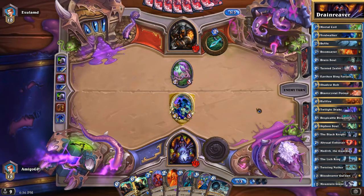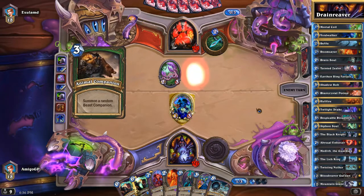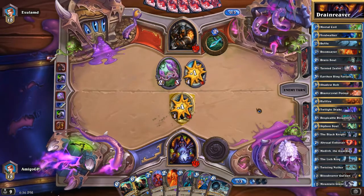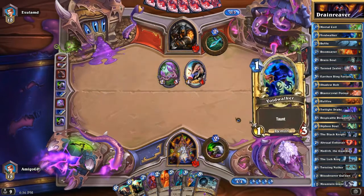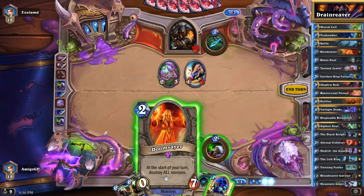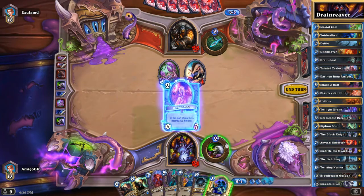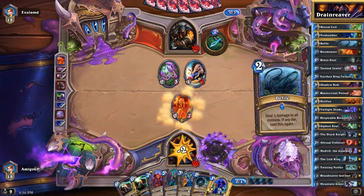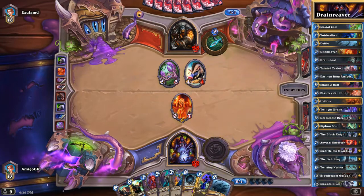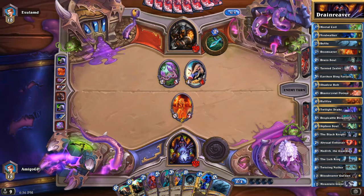I'm going to abuse this situation and tap because we need to find our core card. He's gonna Animal Companion into Huffer, and that's not very good for us. I think I'm going to go and play the Doomsayer and then tap because we definitely need heals.